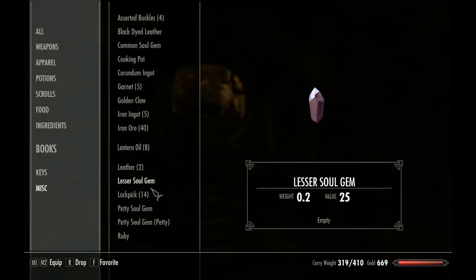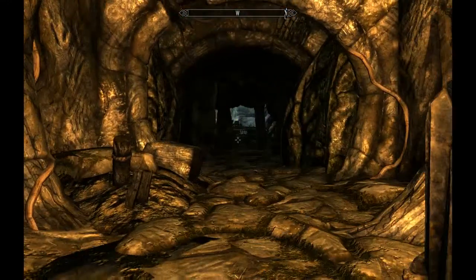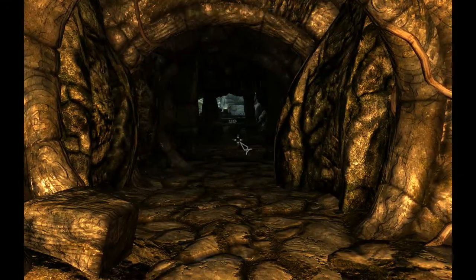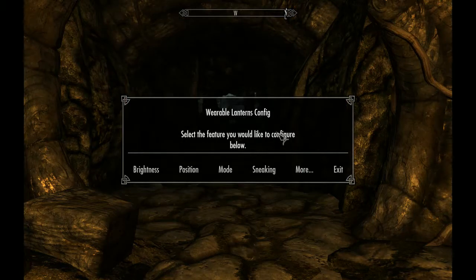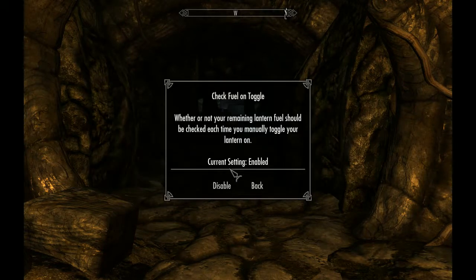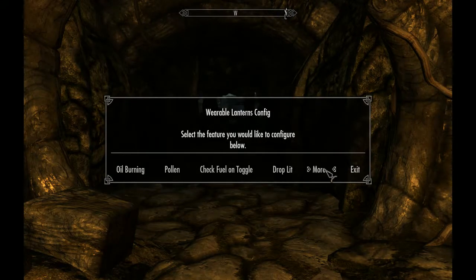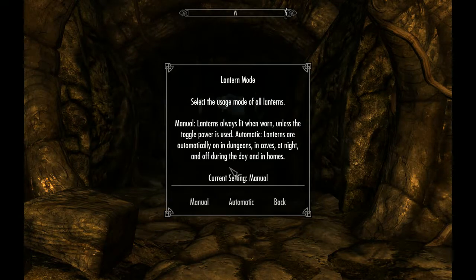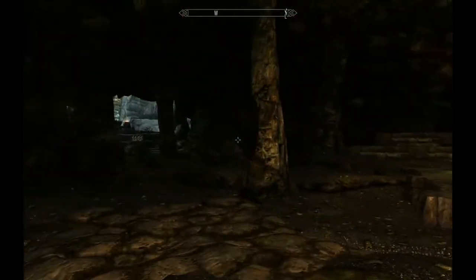I want to check my lantern oil — it said eight. I thought when I bought it it was eight, so I'm going to check the Wearable Lanterns settings. Drop check, fuel on toggle — I'll enable burn. Maybe I bought more than that, but it seems like some should be going by now.